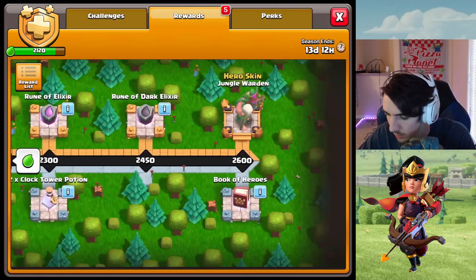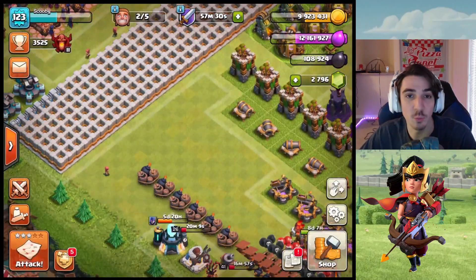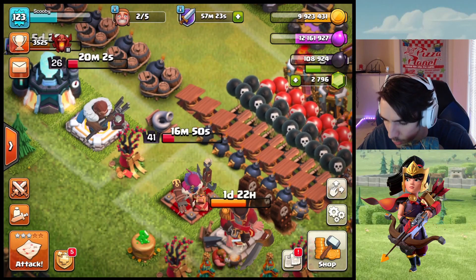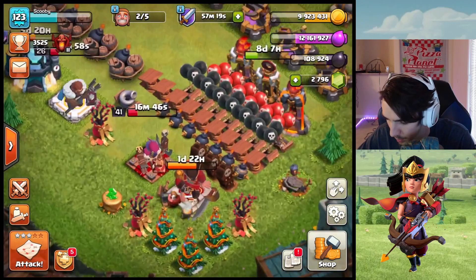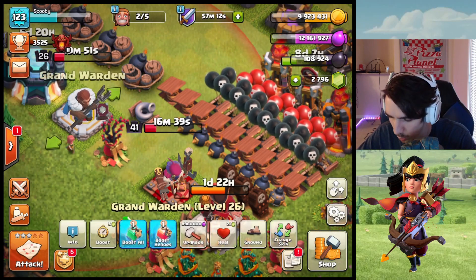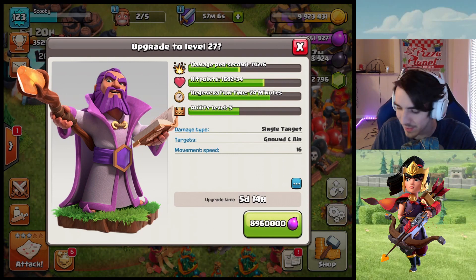I still get a rune of gold, rune of elixir, rune of dark elixir, and a Book of Heroes out of the season pass. And I actually have a Book of Heroes — oh, this is perfect! I won't have to pick — I can just upgrade one, finish it instantly with the book, and then get the other one going, so I won't be wasting a builder slot. So we're going to upgrade this Grand Warden — five days, 14 hours, 8.96 million elixir.